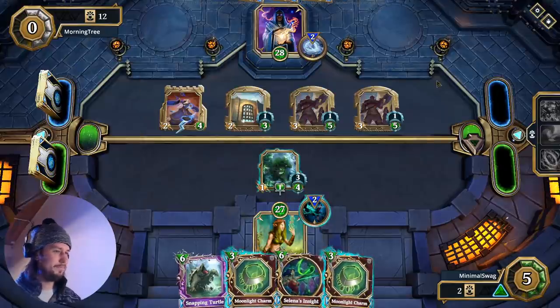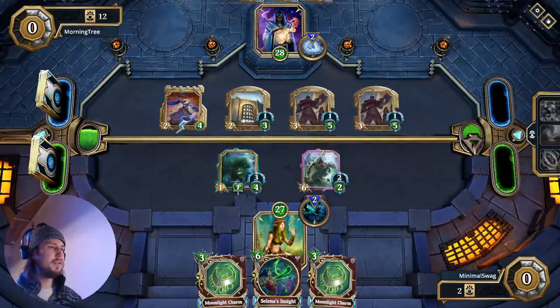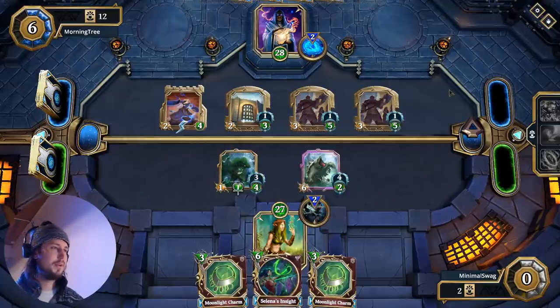Two Moonlight Charms — rough. But he doesn't have a Ratify, I don't think. Either way, we need to get a Snapping Turtle out. And if this can last till the end of the turn, then we can Selina's Insight it — and bam, there's our combo. Board is wiped and we're ready to go.